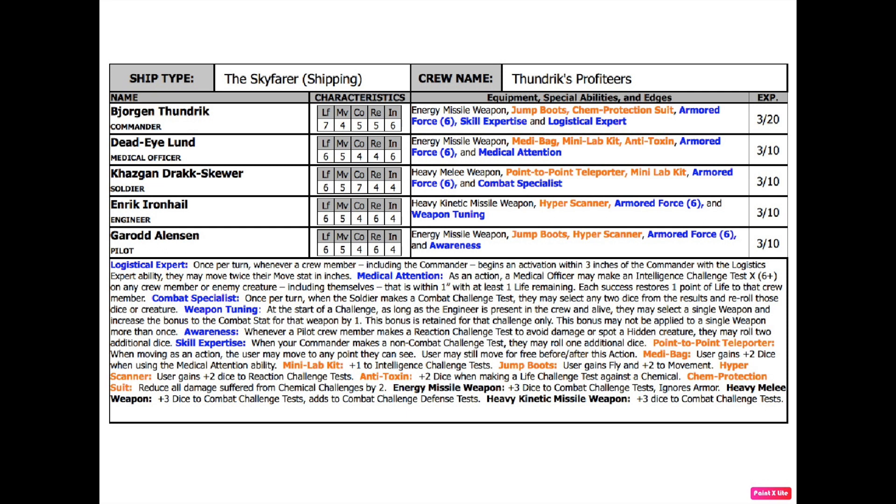I chose to boost reaction rather than combat because my crew's combat scores are already solid, and many of them have energy missile weapons that ignore armor with a 3+ to hit. The armored force 6-up ability has been saving my life against plant mutants, and I got really lucky not suffering any poison attacks. I also secured an anti-venom syringe, which I gave to Dead Eye Lund — it grants plus two dice for life challenge tests against chemical attacks, which has been coming up a lot in these challenges.